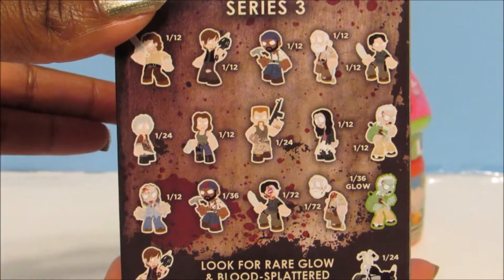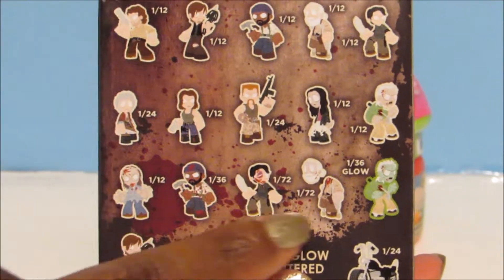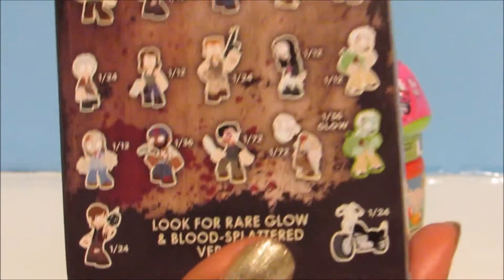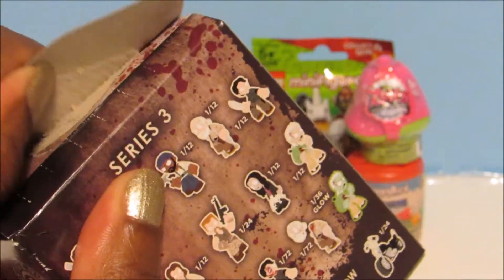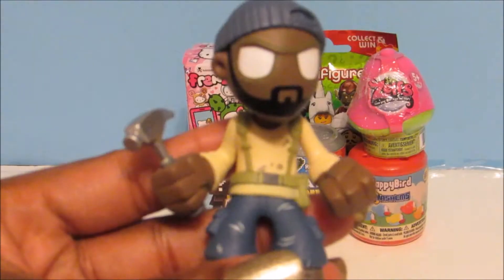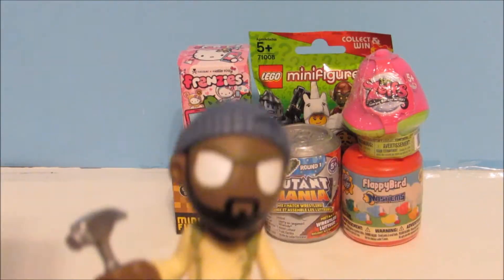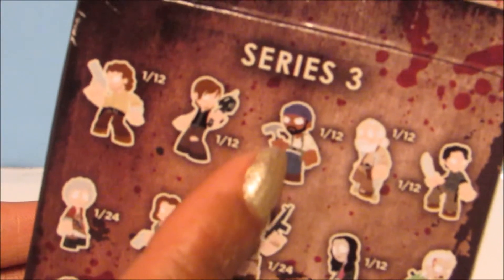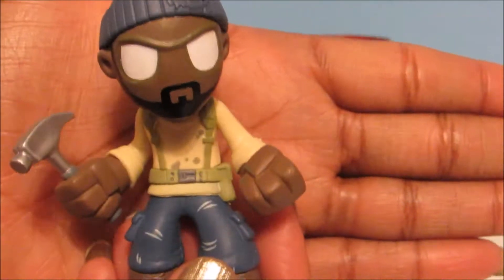Let's open this up and see who we get. I hope to get Herschel — his head might be removable — or even the motorcycle one, that's cool too. But it doesn't matter which one I get because I haven't collected any of these, so it will be new to me. We have Tyrese, and he's a 1 in 12, so he's pretty common, but that's okay because I don't have him and he's a pretty cool character.